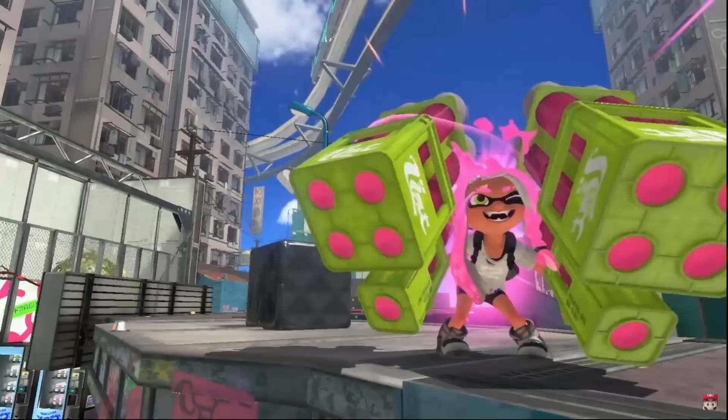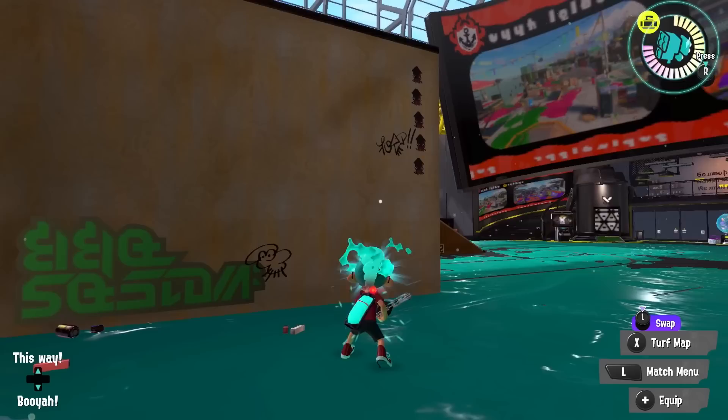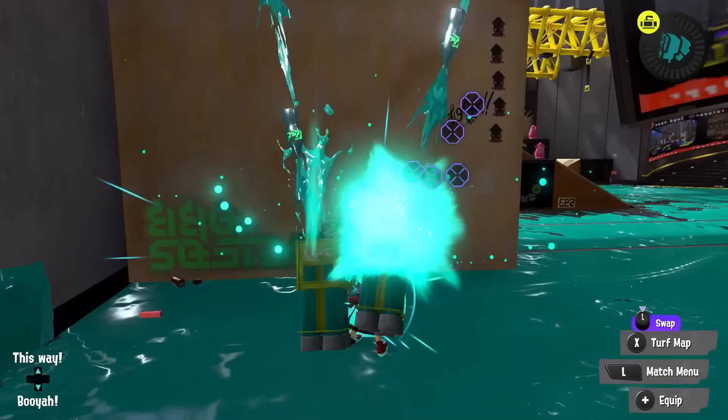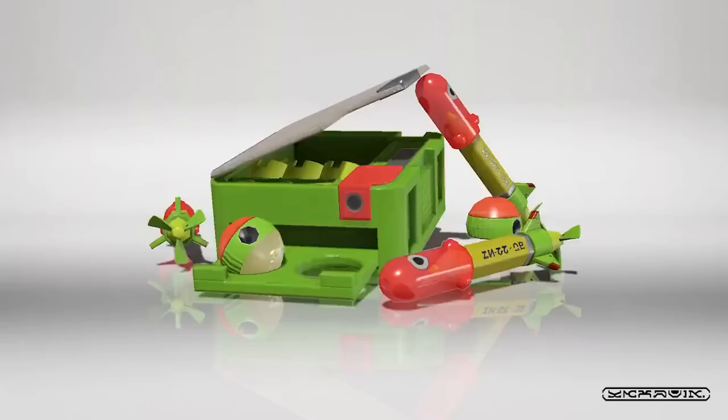There are four main specials in this category. First up is the Tenomissiles. This has the most range out of all the specials in the game, and it's the only one that can displace the entire team even if they're split up across the stage. It also allows you to see opponents through walls, and you can move very fast after using them. The only real negative is it doesn't provide the paint output that some other displacement specials do, which brings me to Triple Ink Strike.